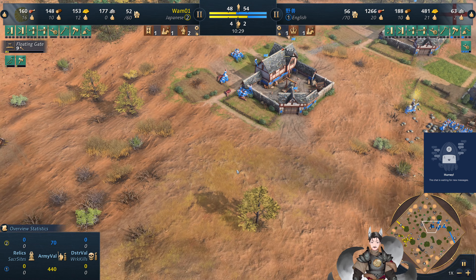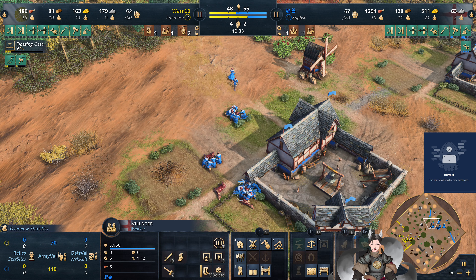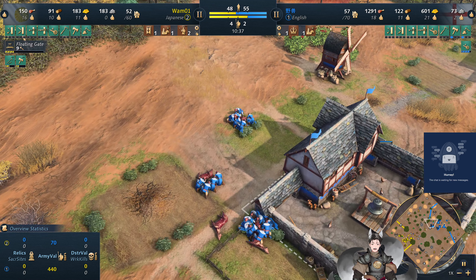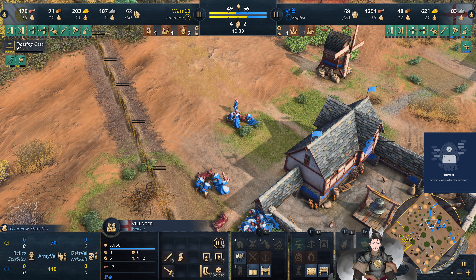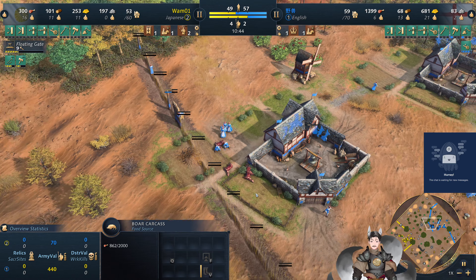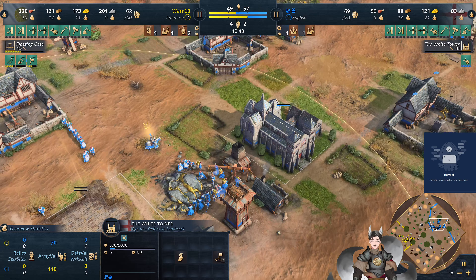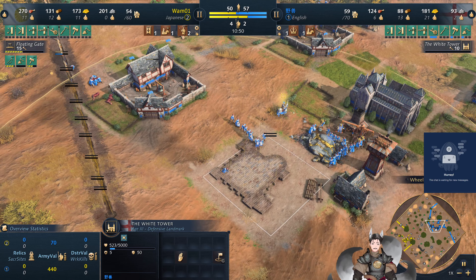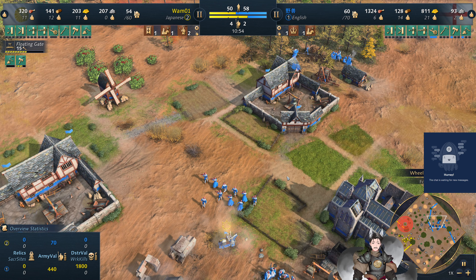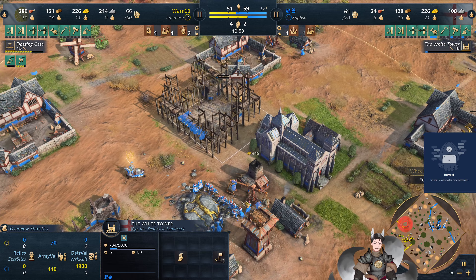The deer is almost completely cleaned up. I think the boar is right there — I'm having trouble clicking on it. Deer carcass, boar carcass. There's a White Tower in a good defensive location, and another White Tower in a reasonable defensive location in the middle between all those town centers.